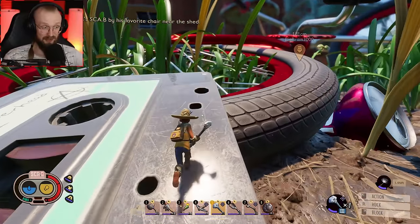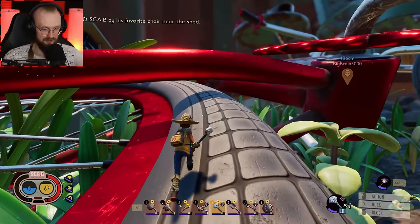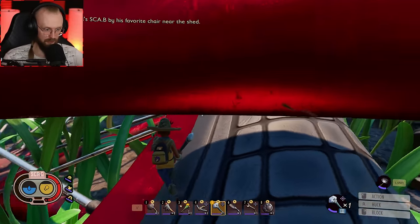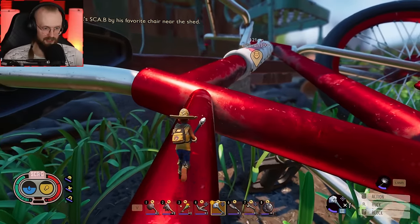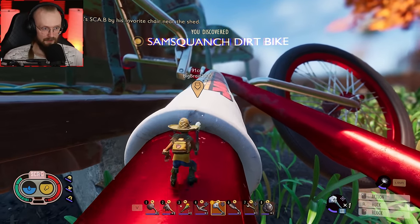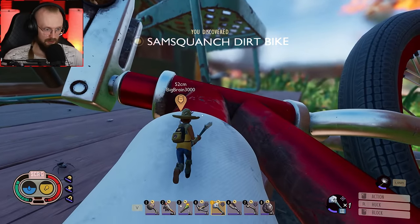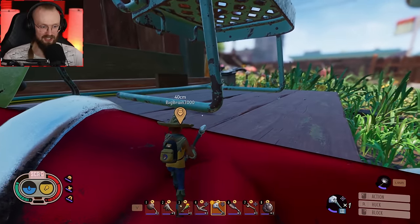Maybe I can get to the top by going on top of the bicycle — maybe that is doable. I should be able to jump up. We can get to the top with this bicycle — it's the Sam Squanch dirt bike. We are here! There we go — there's the chair! This is Wendell's favorite chair. Now we have to find that scabby.